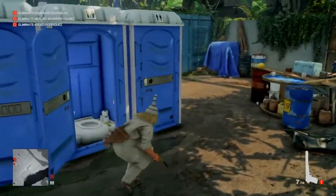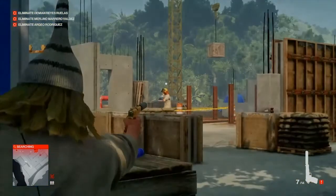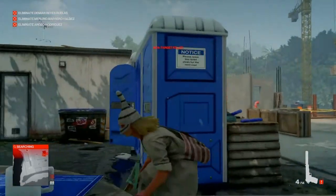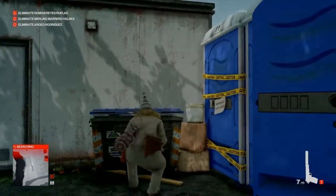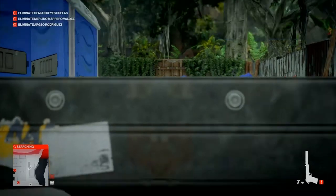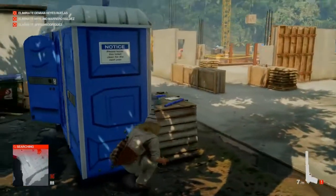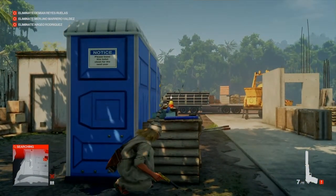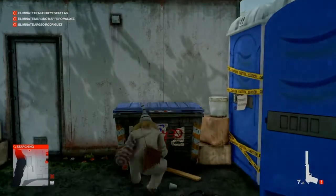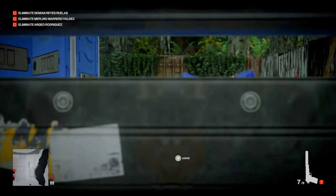We have about — actually closer to ten — more people to take out, starting with this guy and the two in the distance. The reason we dive into the dumpster after every couple of kills is we do not want to be spotted; this would be a lot harder if we were compromised. We take out two more guys sitting by the toilets, then back into the dumpster. Three more people remain to eliminate.